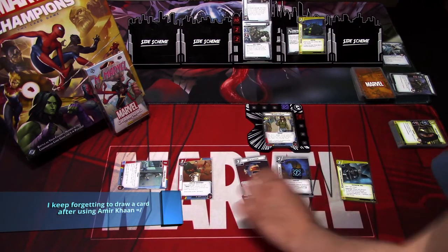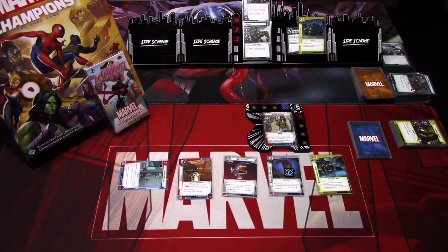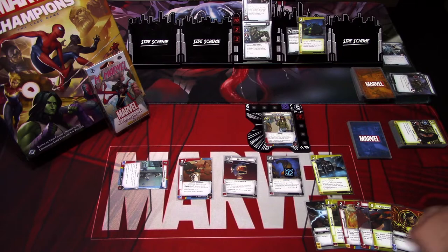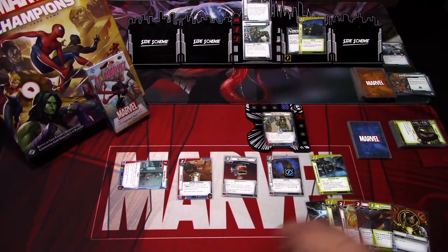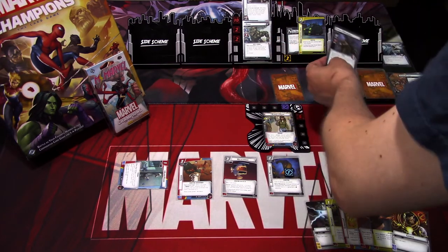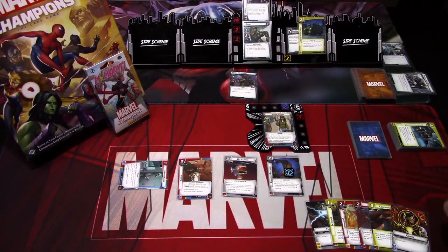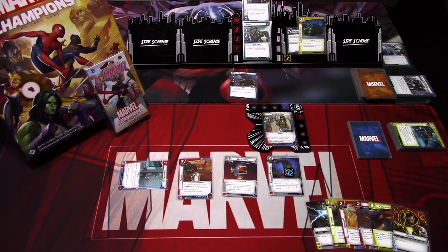We ready up and draw back up to six. We get energy, chip, spycraft, big hands, concussive blow. We add one threat to the main scheme. Rhino will thwart for one plus three, so we trigger counter intelligence — we prevent three of the threat, leaving one threat there. We get encounter cards — first one is Hydra Mercenary, second one is hard to keep down. Rhino heals four damage, but Rhino has only taken one damage so that doesn't surge. That is the villain phase.